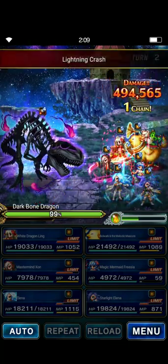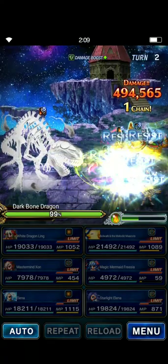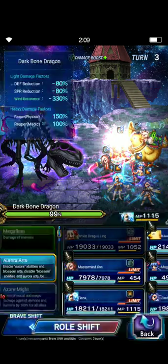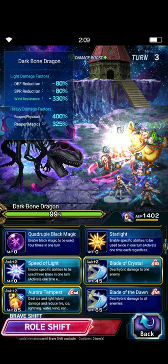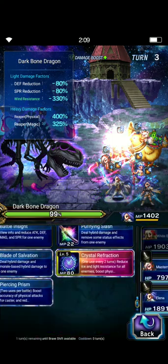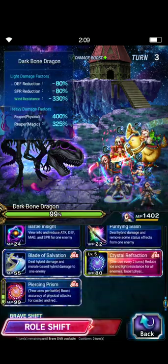For an example turn — turn 3 is the kill turn. Lightning provoke, resisting physical damage provoke. On turn 3, the kill turn, we use speed of light, triple cast, piercing, and blade of salvation.